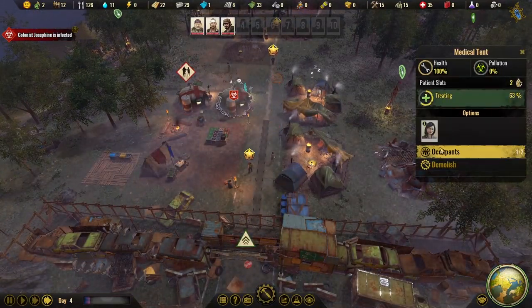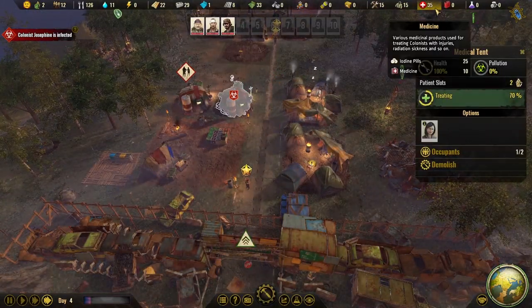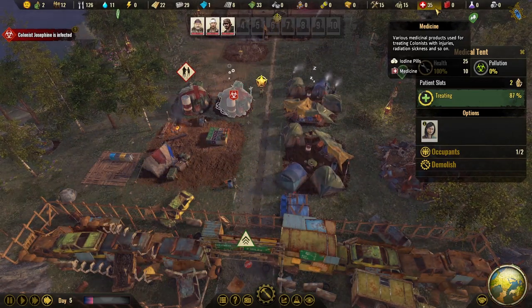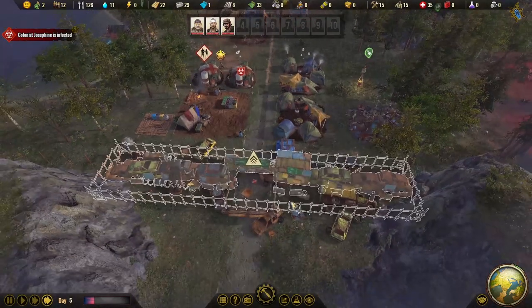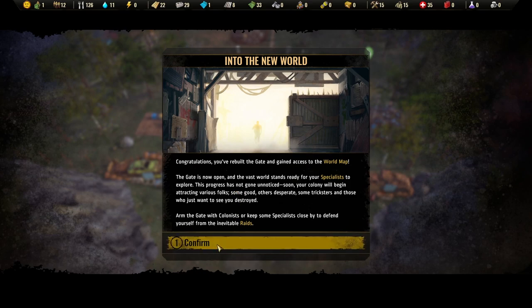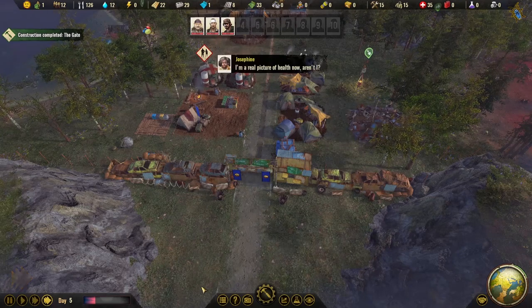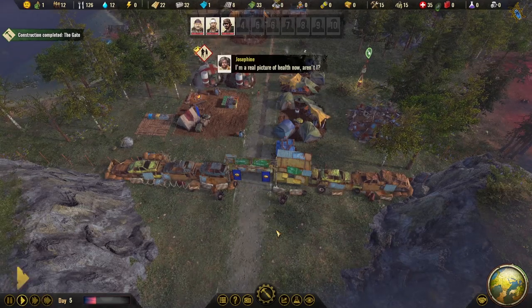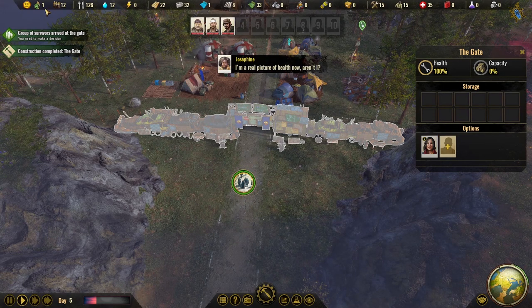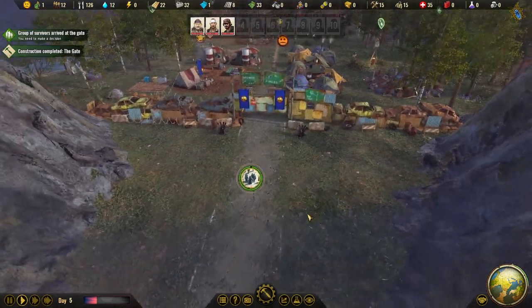There's medicine and iodine pills in this game — medicine cures infections and iodine pills treat radiation poisoning. Congratulations, we've rebuilt the gate and gained access to the world map! There are now some trade-offs: people can raid our camp and attack for our supplies, but we can defend by putting more people on the gate. We only have one defender right now, but that will improve.